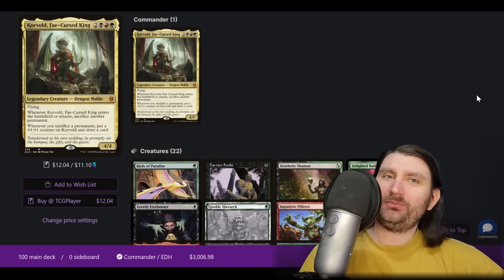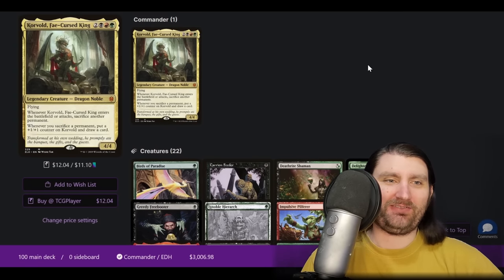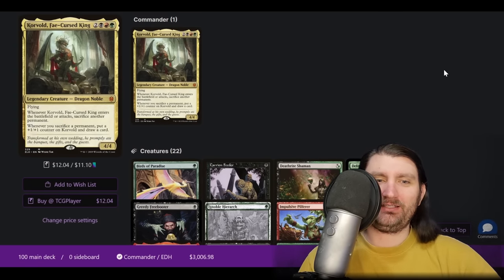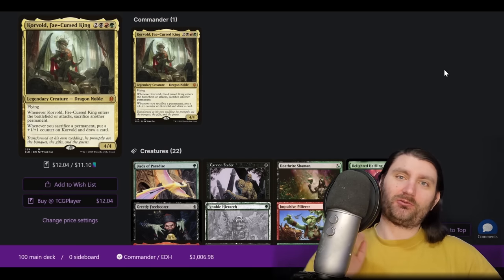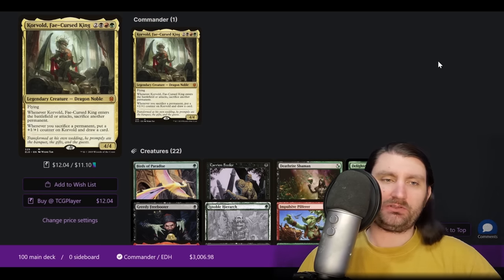At number 16, we already have a pretty hot pick — Corvold, Fae-Cursed King getting a top 16. Now if you watch the podcast, you know my co-host Eric is a huge Corvold fan, but this is not the kind of Corvold list you might be used to. This is quite different.